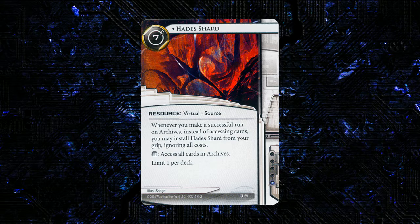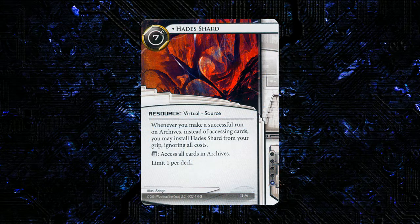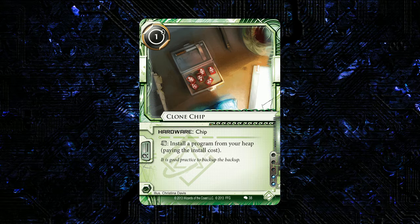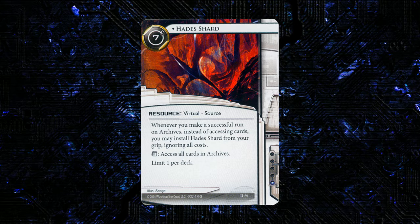I'm going to be trying it in Noise but I'm not totally convinced it's going to make the cut. Are we going to be playing this over maybe a Gorman Drip? Probably. But are we going to want to cut this for another Clone Chip or to use the influence somewhere else? Probably. I'm willing to try this card in Noise — that seems to be the most obvious place to use it, and I like having more interesting tools.